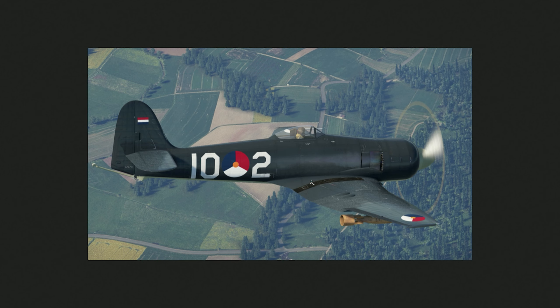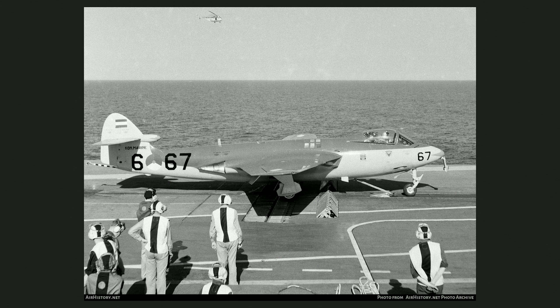Then we have some skins for the new prop, the Sea Fury, for the French tech tree — being a Dutch and Belgian vehicle or something like that. People are saying it's Dutch, but apparently it is a Belgian vehicle in the game. We have a Dutch skin, a darkish kind of color with the Dutch insignia and flag. And the Seahawk Mark 50 skin, pretty alright, very similar to the one already in the game.